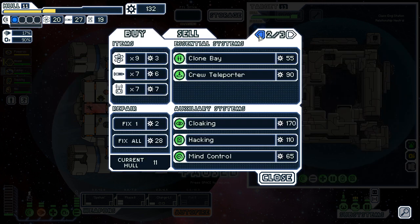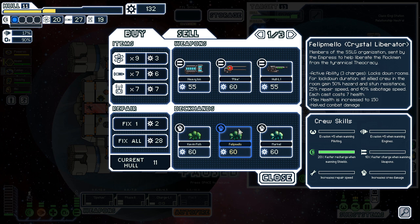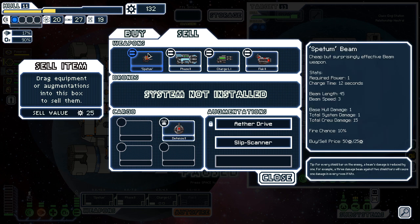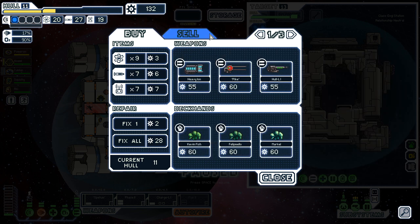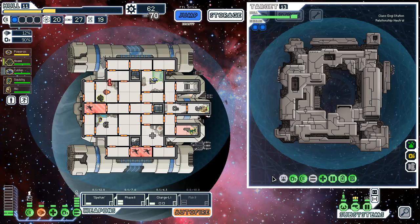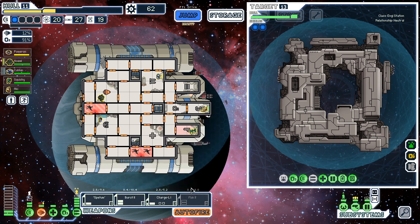Did you have drone control? No you have mind control - it's not quite the same. I kind of want that pike - that wouldn't be the worst loadout, just like burst, pike and flak. It's just expensive. So I got sixty two dollars - sorry that gun, you're just not it anymore. I can get flak two online.